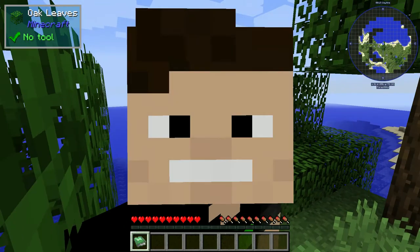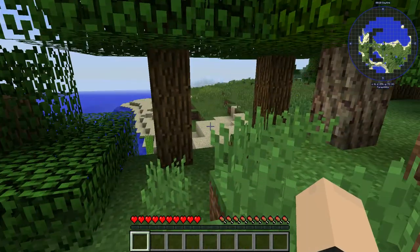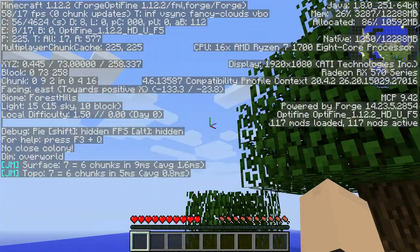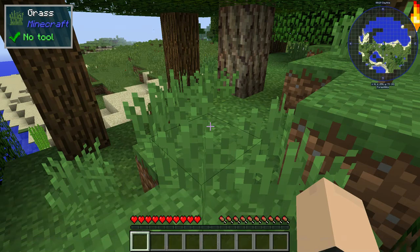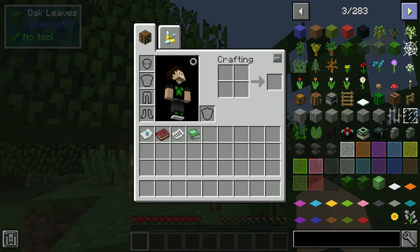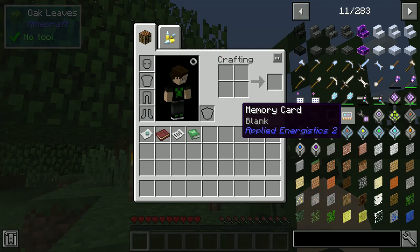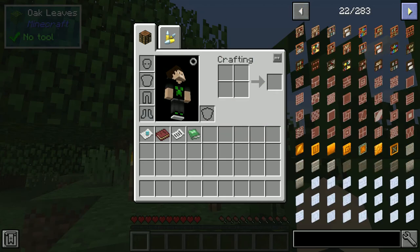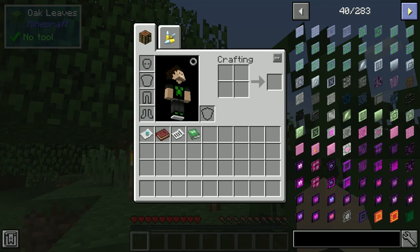Hey, what's going on guys, Simonyan here, and today we are back with the new Minecraft mod pack series. Today we're playing in 1.12.2, and we're playing with the 1.12.2 version of the HBM Nuclear Tech mod. Now we do have some other mods in here, like Applied Energistics, Immersive Engineering, and other fun stuff. There's a lot of mods in here — at least 30 or 40 or so.